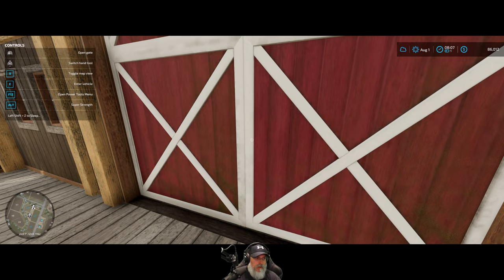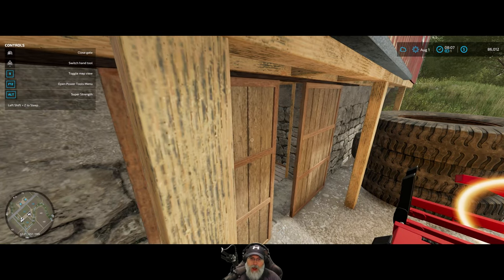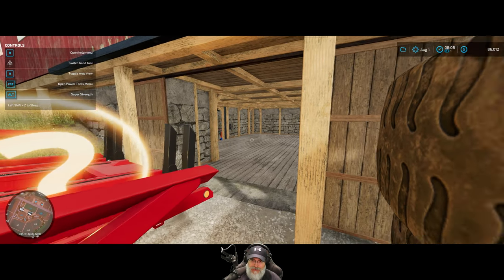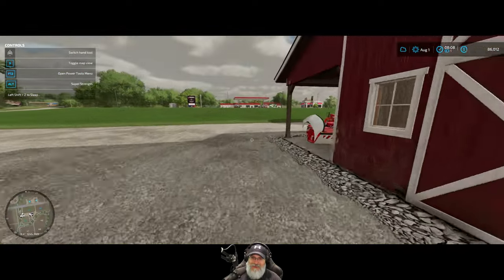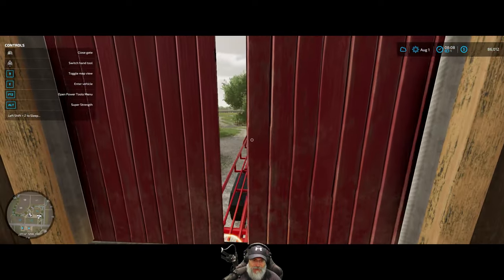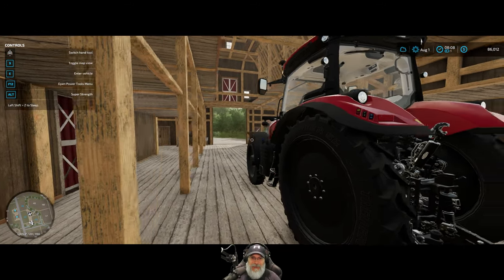I accidentally triggered an 'open gate' prompt and discovered we can open the barn doors — I had no idea! Oh wow, I didn't know we could do that. I've been bellyaching that we couldn't open the door! I wonder if we can get the tractor in there and actually back stuff in to store it inside. And they all open — well, not all of them. We can load hay up in the loft too. Happy accidents, man — little Bob Ross action there.